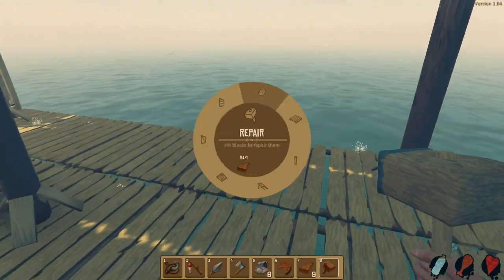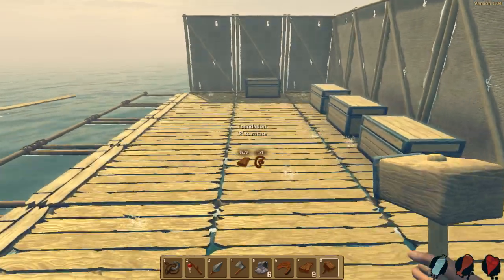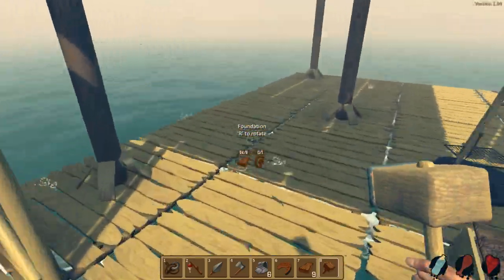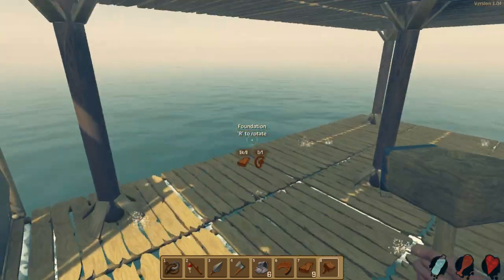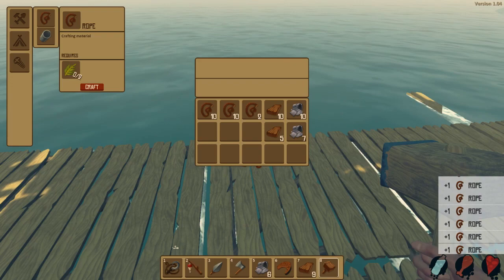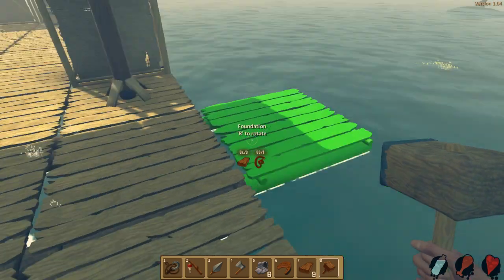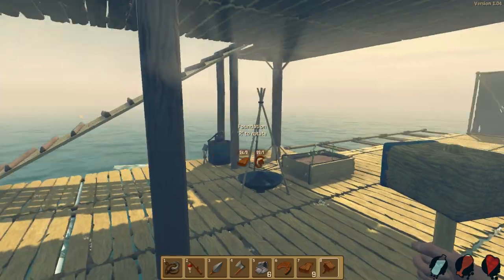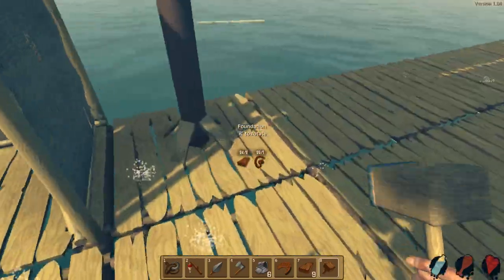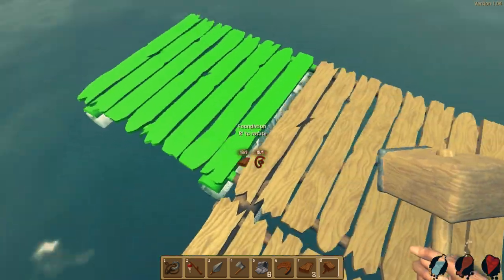I want to expand the base now. Let me grab the foundation and get the right rotation. I took out all the thatch, planks, and scrap into my inventory — I'll put them in the chest if I get too much. Let's craft a bunch of rope. Is thatch only used for rope when it comes to crafting? I want to expand — I could go this way or remove this wall and expand that way.